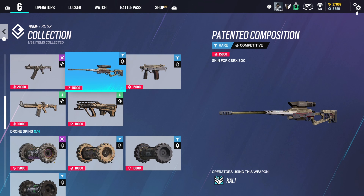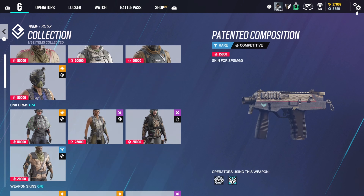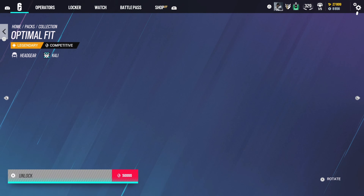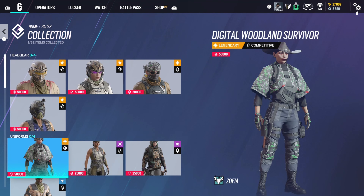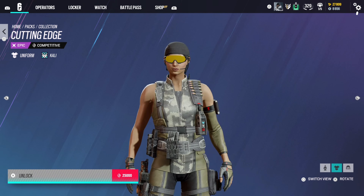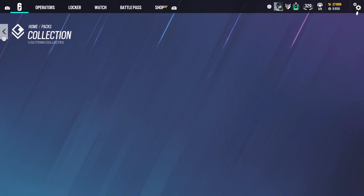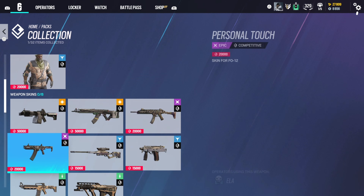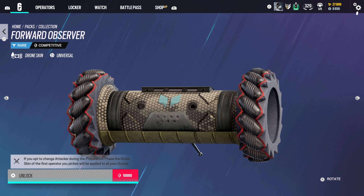Cali has a full bundle: a headgear, a uniform, two weapon skins, a drone skin, an operator portrait, an operator background card, and a charm. There are several items in Cali's bundle. The headgear is the most expensive, but you can get the entire bundle, get pieces of the bundle, buy them directly, or try your luck with the competitive packs.